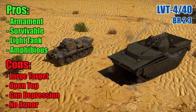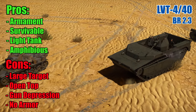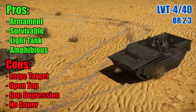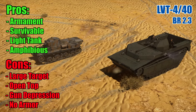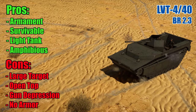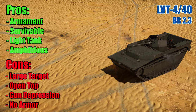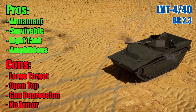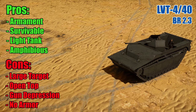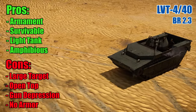Some of the cons for the LVT. Large target: the LVT is pretty damn huge, so hiding it is going to be an issue. The vehicle will stick out like a sore thumb and you will attract a lot of unwanted attention. Open top: three of the five crew members are exposed in the open vehicle and can be easily strafed from the air.